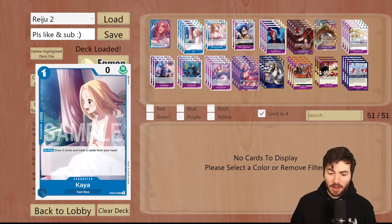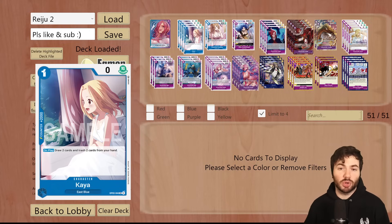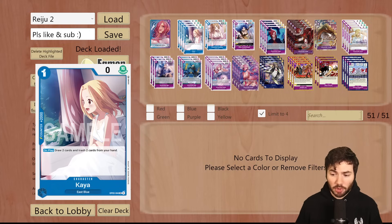Starting off, we have 4 Kaya. This is a very strong 2K counter in blue. It is an on-play draw two, trash two cards from your hand. Oftentimes you're going to be using this simply for a 2K counter. However, there are some instances where you don't have some of your early game pieces, and you can use the Kaya in order to draw a little bit further into the deck, and then discard things that you may be able to bring back from your trash.